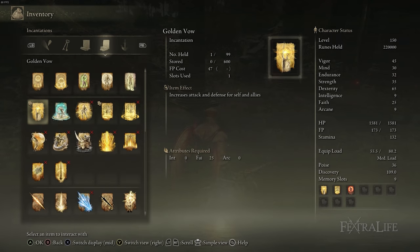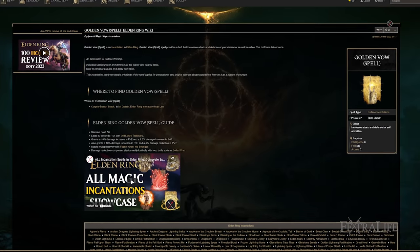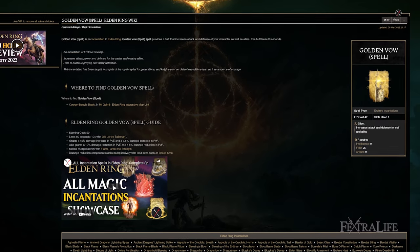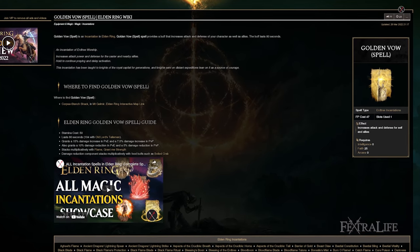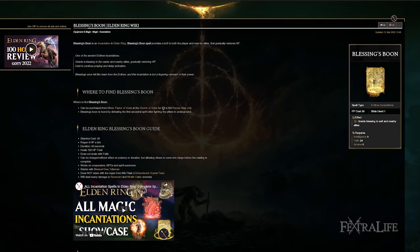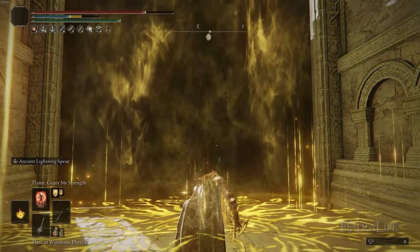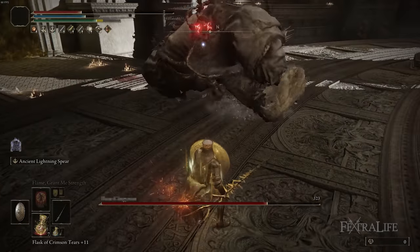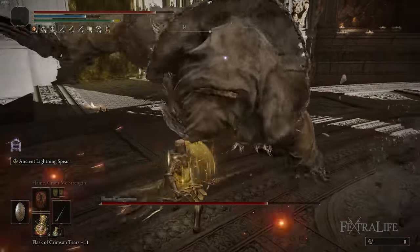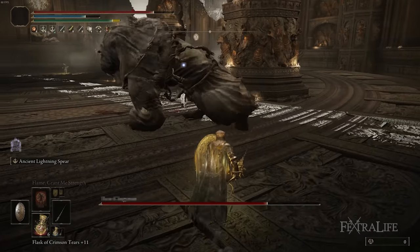The three spells I use with this build are Golden Vow, Blessing's Boon, and Flame Grant Me Strength. Golden Vow increases your damage by 15% and reduces the damage you take — really good all around for any build, and we meet the requirements with 25 Faith. Blessing's Boon keeps you topped off health-wise so that Ritual Sword Talisman stays active and gives you that 10% boost. You shouldn't take a ton of damage with this build since you're blocking a lot, but this can carry you to 100% health after a potion to re-trigger that talisman.